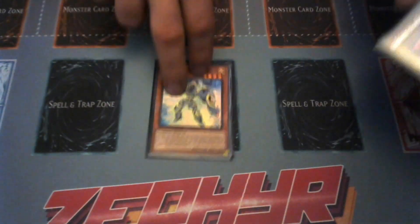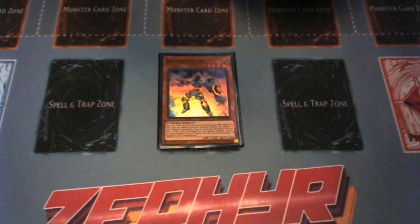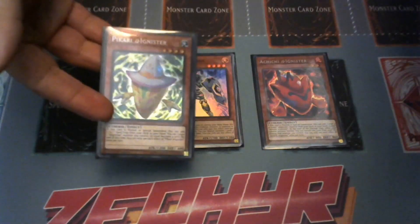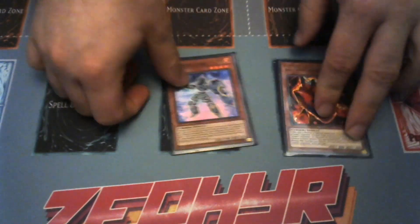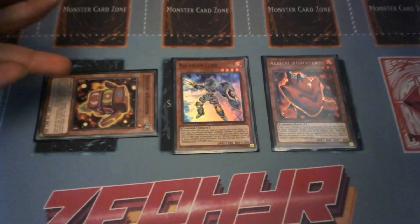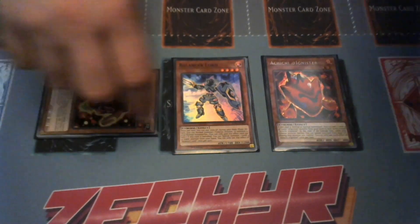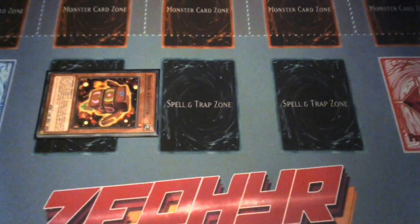Starting off, I'm going to show you the OTK board. You Normal Summon your Balancer Lord, pay Balancer Lord's effect for a thousand and Normal Summon an additional Cyber — we're going to summon our Achichi. Achichi is going to add us Pikari. Next, since we control an @Ignister monster, we can Special Summon the Doshin — Hiari shares the same effect, so as long as you control an @Ignister you can freely Special Summon it. We're then going to link Achichi and Balancer Lord...